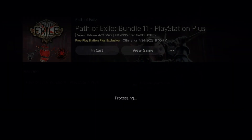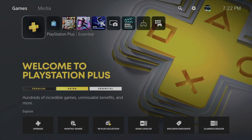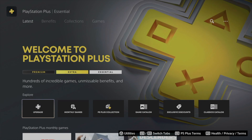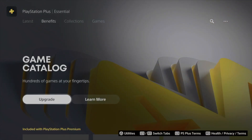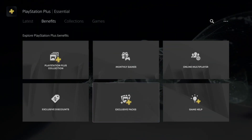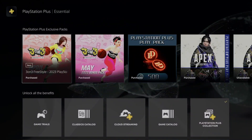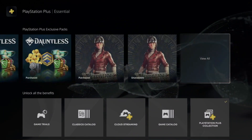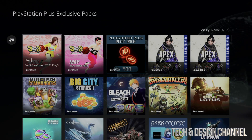Hey guys, in today's video I want to take a look at your PlayStation Plus packs. Let's go into PlayStation Plus all the way on the left, then scroll down once, press R1, and then just scroll down a little bit. Scroll down again and you're going to see exclusive packs. Under exclusive packs, just scroll down again all the way to the right and go to View All.